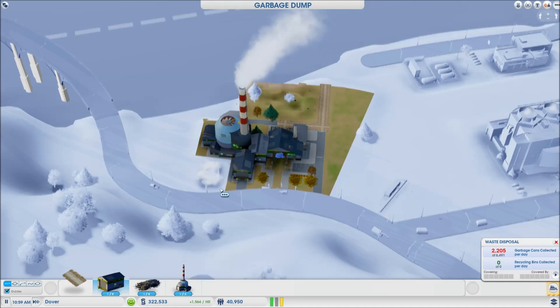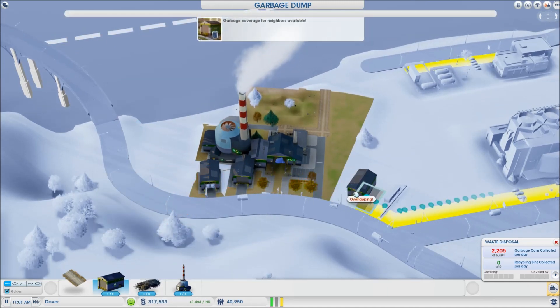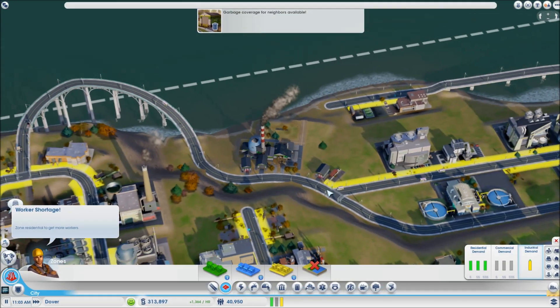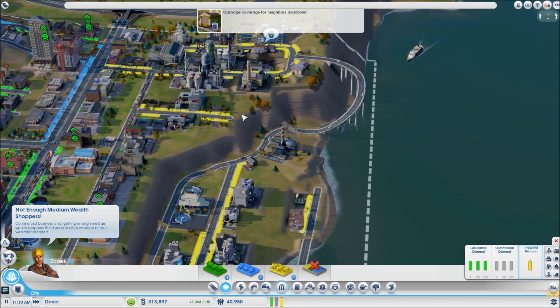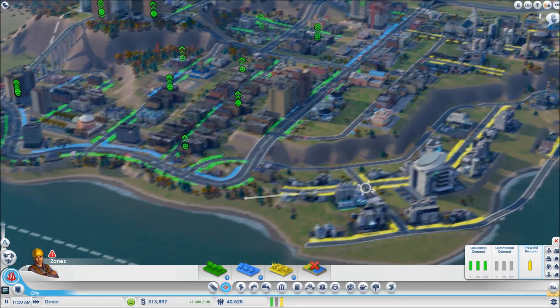Let's get one there and one there. Just for now I want a couple — I don't want too many. Garbage, you should be good. We're going to make it cover the entire region eventually, but for now it's going to be good the way it is.